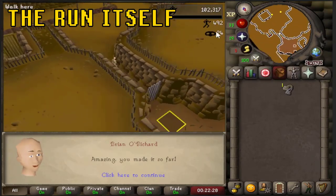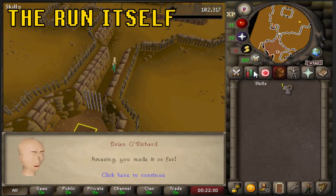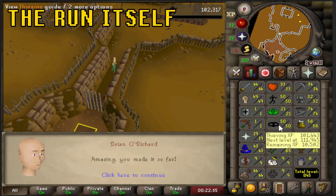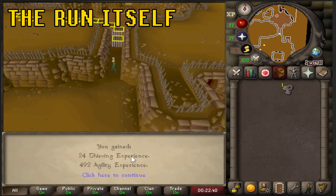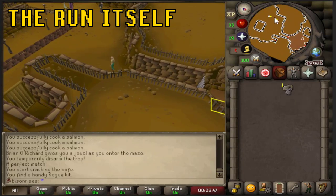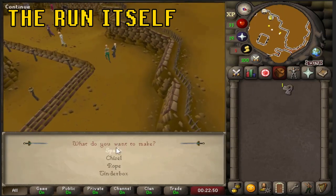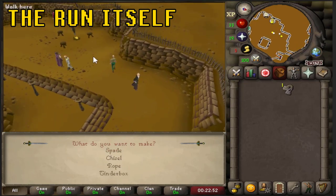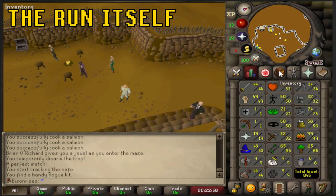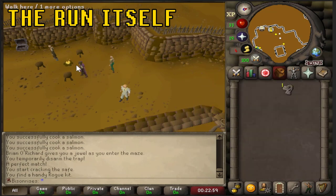We found a rogue kit — 492 Agility XP and 24 Thieving XP on this run. What we want to see is the rogue's crate, which gives a rogue equipment piece. A rogue kit can make a spade, chisel, rope, or tinderbox — obviously not worth it. If you're a hardcore ironman just starting out, I'd recommend cooking salmon between runs to get 100 energy back.